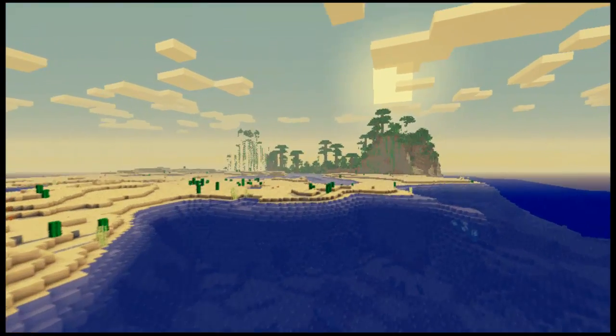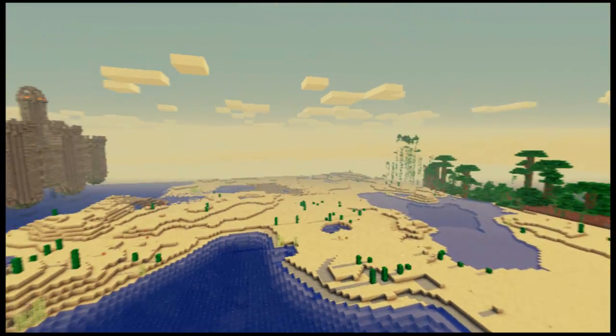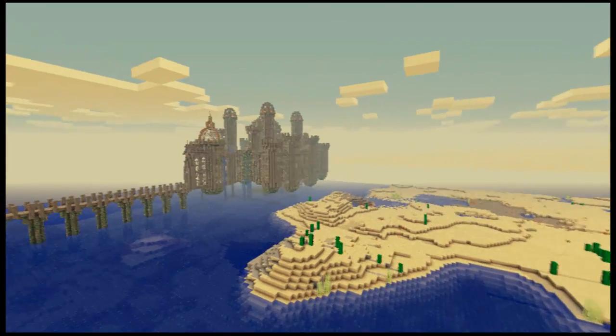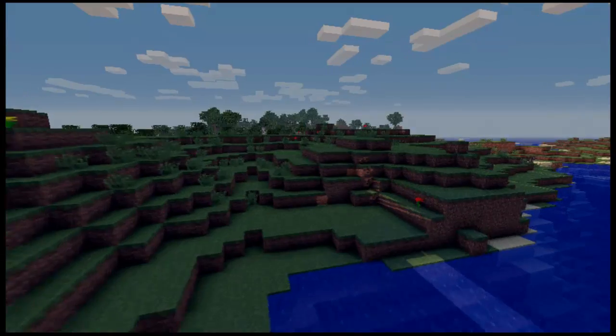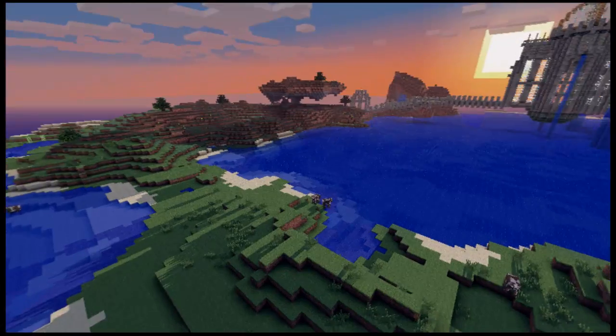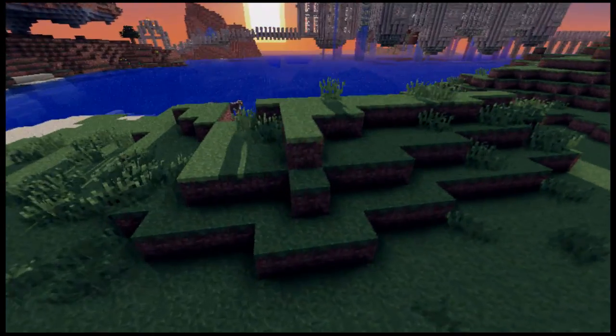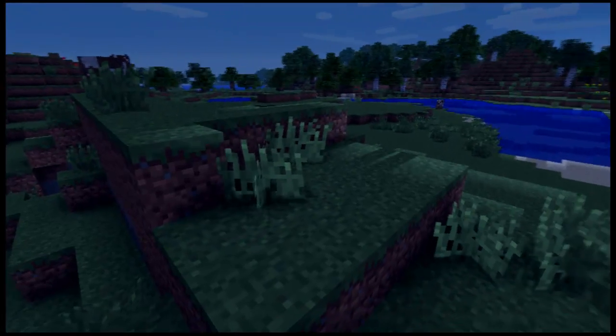Now if you notice, there's a jungle biome over there. I just downloaded this awesome world, and if you like it, the link's in the description — go ahead and download it. It's a really nice map. But if you guys don't know what Sonic Aether's Unbelievable Shadows is, just think of it as a really nice shader where everything looks so nice and beautiful.